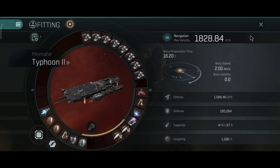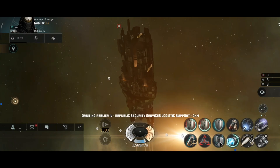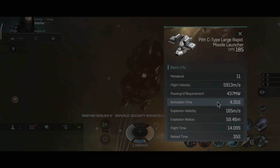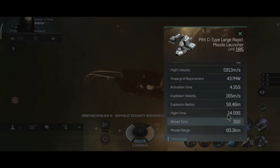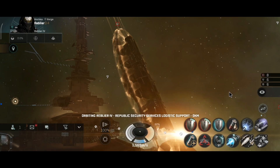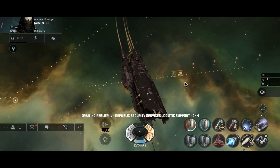4 minutes and 37 seconds capacitor time. 1.1 km is the signature radius with the micro-warp drive, and it goes 1.8 km per second. It is a very fast battleship - faster than the Machariel and definitely faster than some other faction battleships, except the Nestor which is ridiculously fast. With the missile guidance computer activated, explosion velocity and radius look pretty good. It can easily shoot frigates and interceptors at 83.3 km with one computer. With dual computers that range is around 120 km - no interceptor, frigate, or cruiser is going to be safe from your RAPI missiles, even at 100 km.